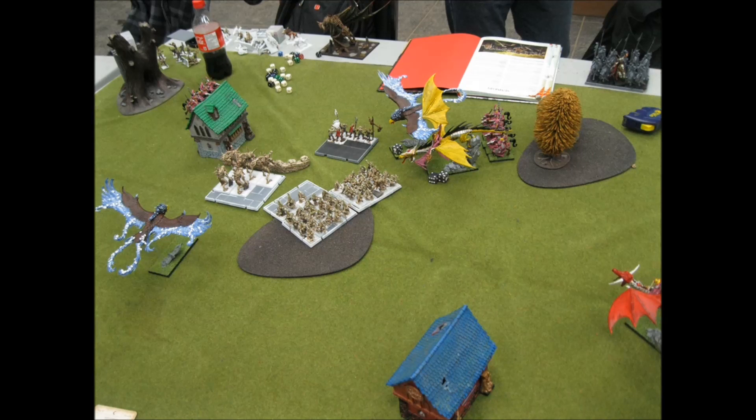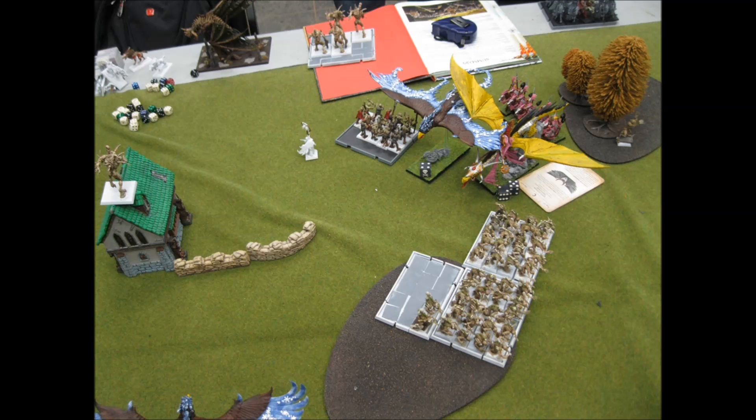On my turn I'm just trying to set up for a last-turn hurrah to get some more points. In the magic phase I'm able to kill lots of those Zombies, so that does very well — his bunker is almost dead. On his turn it looks kind of crazy: he takes out his Necromancer, the Zombies walk out of line of sight, the Vampire runs into the woods, and his Crypt Horror goes to the building. You've got to remember that in this tournament you get one point for playing, one for winning, one for killing the enemy general, and one for tabling the opponent — so he's making 100% sure I will not table him.